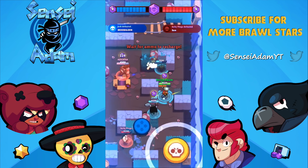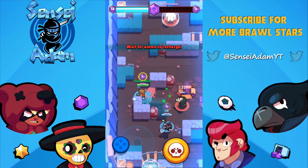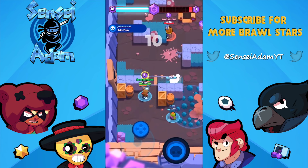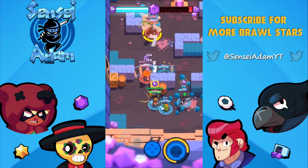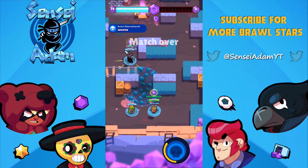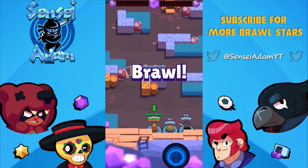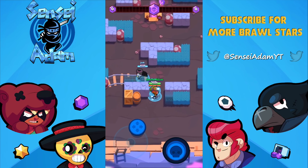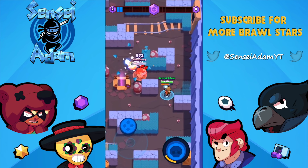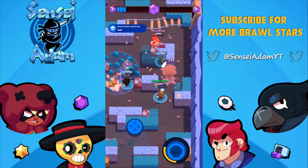Now let's move on to probably the most important brawler in this strategy, and that is Mortis. Like I said in my tier list video, I think he's the second best character in the game currently, only behind Daryl. But he does have a high skill cap, so you need to be very experienced to make him effective. Mortis needs to be both a hybrid gem carrier and aggro — I know it sounds crazy, but it just works. He stays more towards the middle and floats around most of the map. Since they added those two walls in the middle, it's a lot easier for Mortis to hide behind them and wait for the perfect moment to inflict all three dashes of damage.